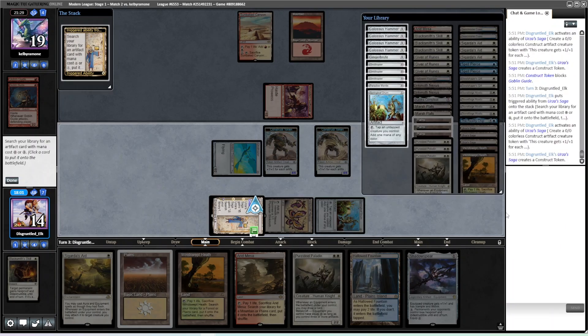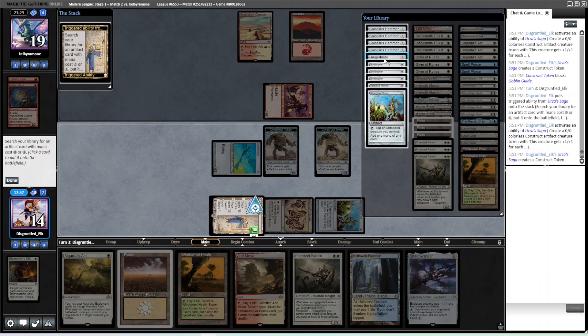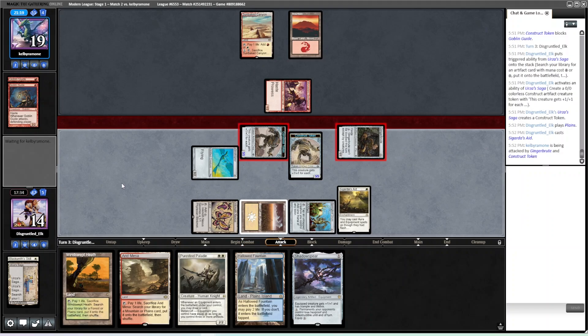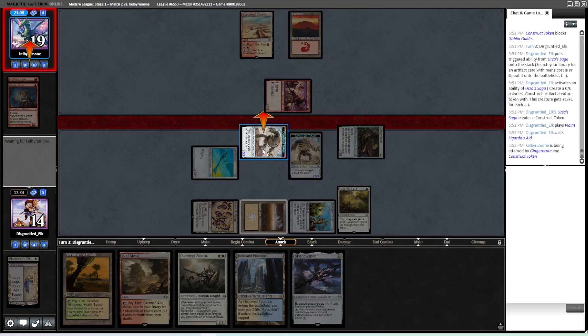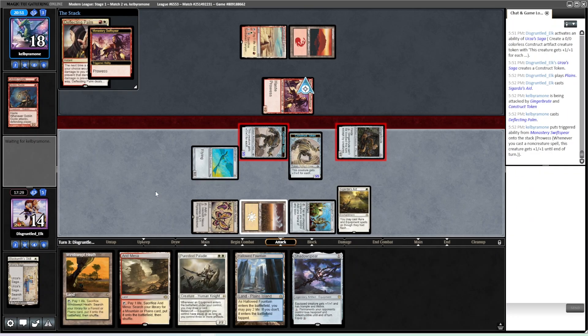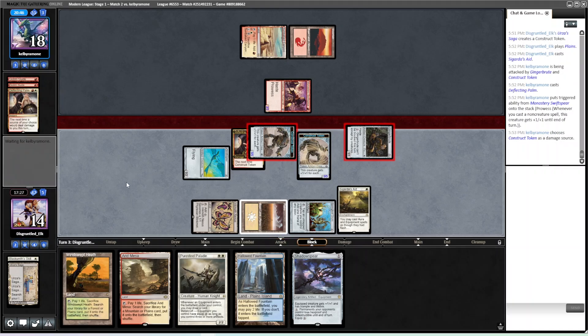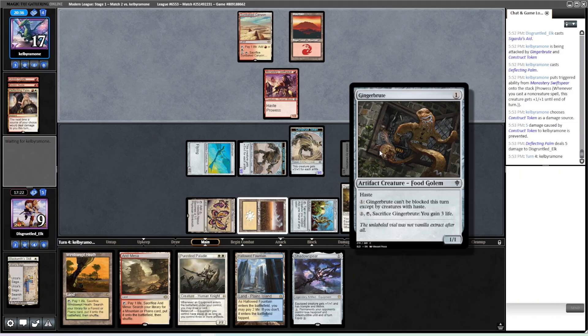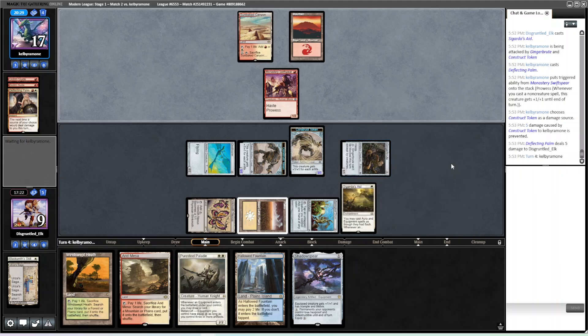Making a Construct — the question is what are we getting? We're probably getting Ginger Brute because it lets us gain life if nothing else, and we already have Shadow Spear in hand. I don't even want to hammer them this game. I'm cracking in 4/5 here though. This just plays around their sideboard cards so much better — Deflecting Palm, Smash to Smithereens, all those cards play so much worse against just a 5/5 and a 1/1 than against a 15-power single attacker.